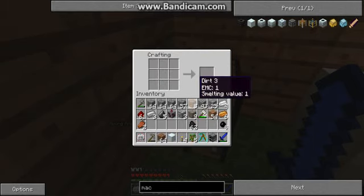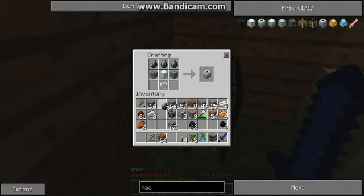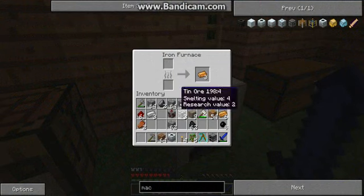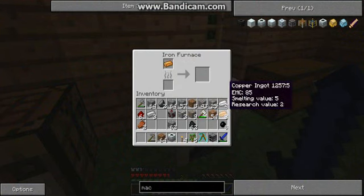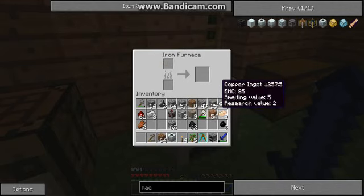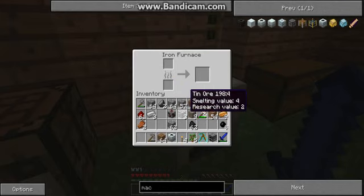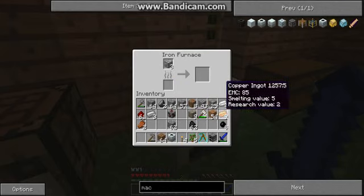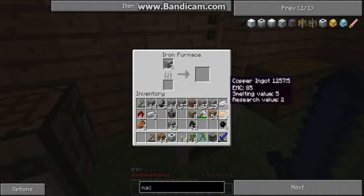I need some cobblestone and some flint. Yes, I've got just that. So without further ado, let's make myself a macerator. Oh wait, that's not the recipe. A macerator — there we go. This macerates my items. Now I might have made myself a bit too much — I think I made myself twice as many copper ingots as I needed. That's alright, I'll use them eventually.